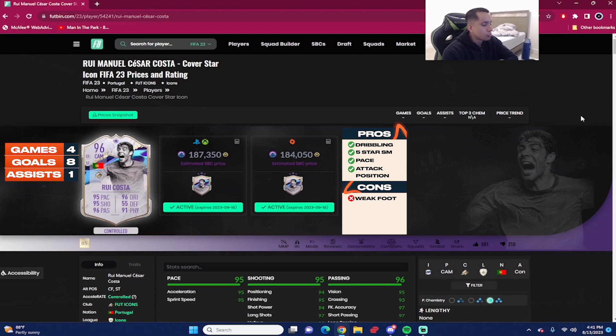That concludes the gameplay review for Cover Star Icon SBC Ricosta — coming around 187,000 coins from scratch on PlayStation and Xbox, 184,000 coins on PC. We played four games in Fut Champs: eight goals and one assist in the 4-3-2-1 as a solo striker. My experience with this Ricosta was just as expected — not a perfect card by any means, but very usable and very meta at this stage of the game.